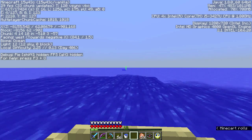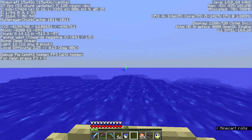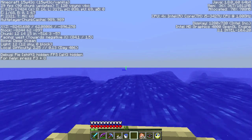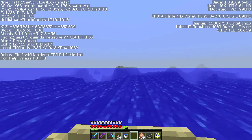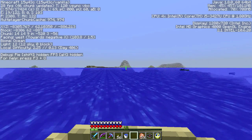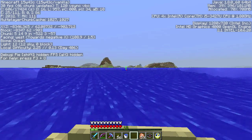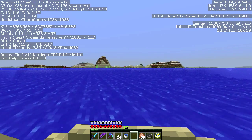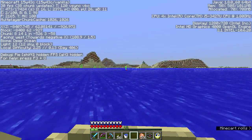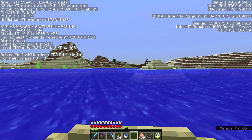Last time I went out exploring I decided to go east, and this time I'm going west - pretty much directly west. I'm about 8,000 blocks out. I figured I'll go 10,000 or so and see if I find something. I would really like to find a mushroom island or ice plains. I found some areas where it might be, but that was before they released the ice. Oh, I got ice!